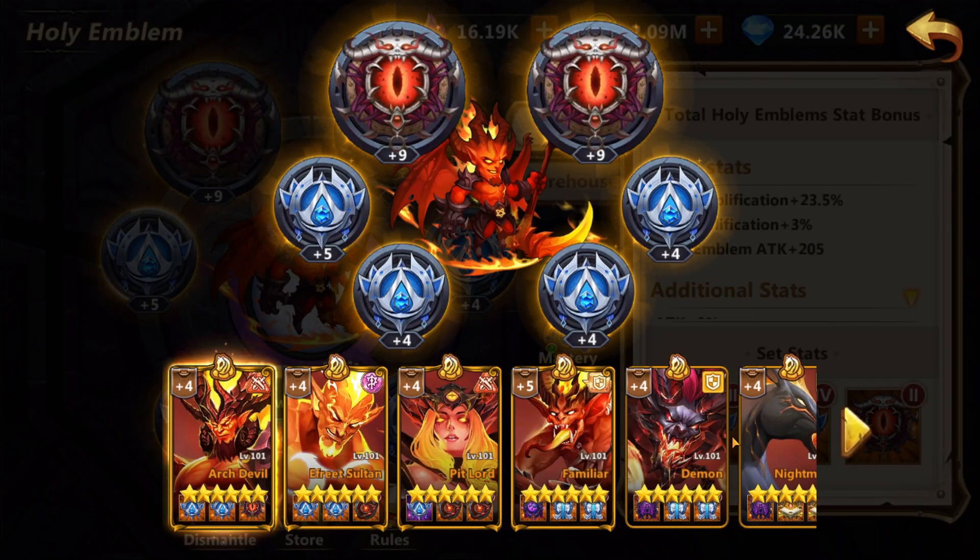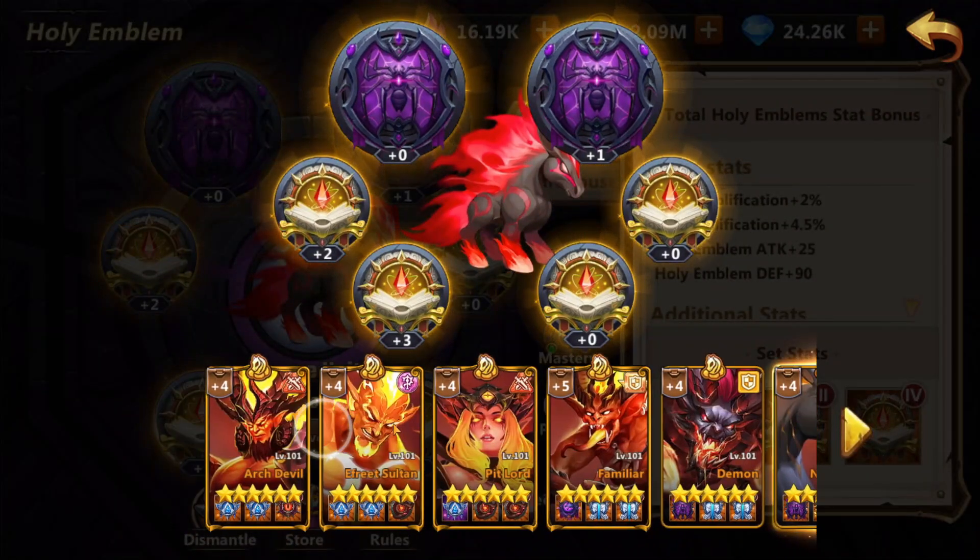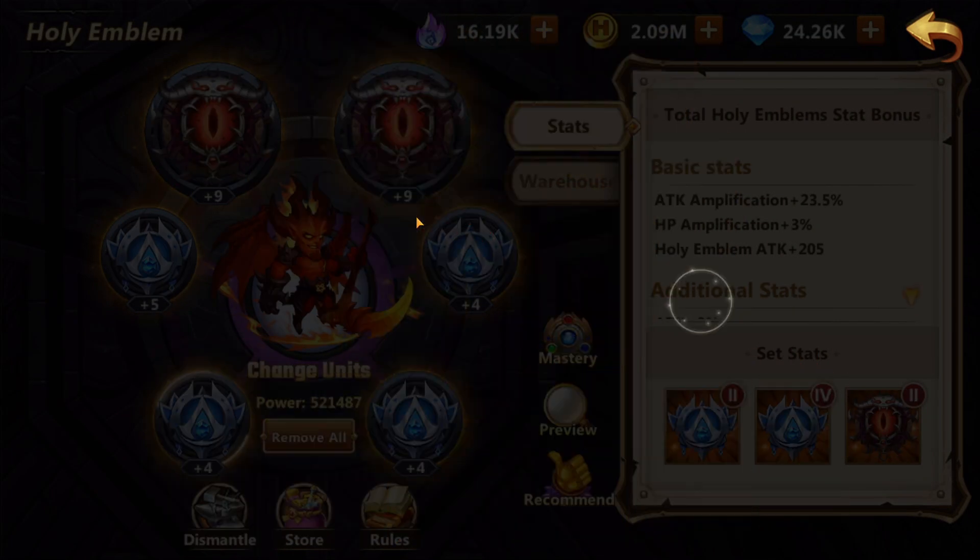Similar things go for Tanks and Supports as well. Those supports who do not do damage — you want to have tanky stats in terms of Holy Emblem Defense and HP Amplification percent, so they can survive the onslaught of any high burst DPS. Only then may you look at the stats below these two. I understand you cannot always get these reliably — you do not need to stress over it. Eventually you will get them and make the good sets. It just takes time, so do not sweat too much.